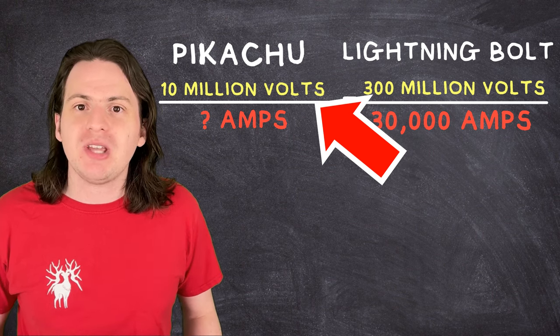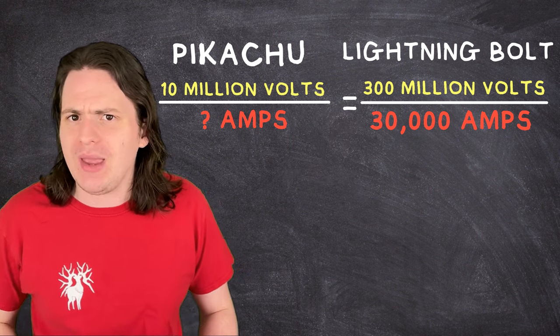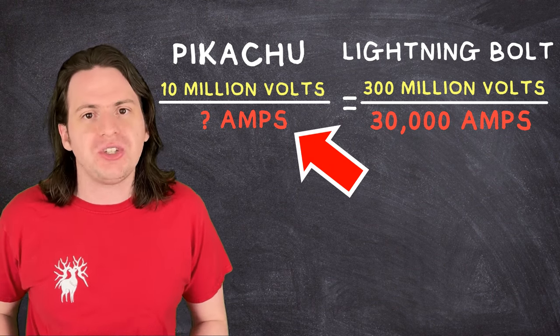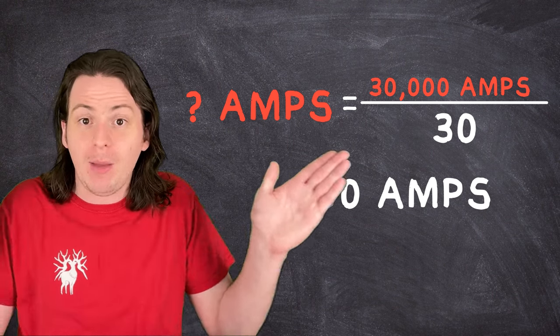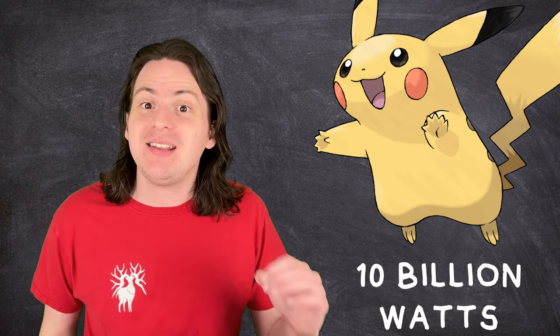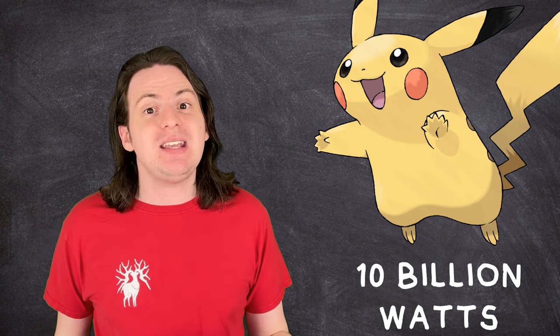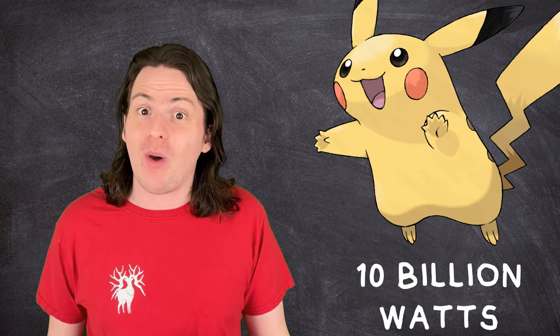Since power is simply voltage times current, multiplying 300 million by 30,000 gives us that a bolt of lightning contains around 9,000 gigawatts of power — so take that, Doc Brown. We know Pikachu's thunderbolt voltage is 30 times less than a real thunderbolt, so I'm going to assume the current is also 30 times less at 1,000 amps. That means Pikachu is able to generate 10 billion watts with this Z-move — equivalent to 3,100 wind turbines, 20,000 Corvettes, or 13 million horses.